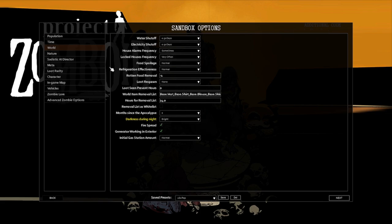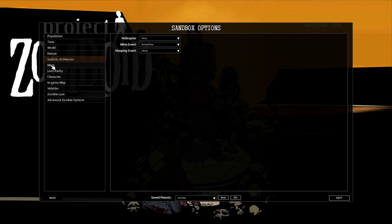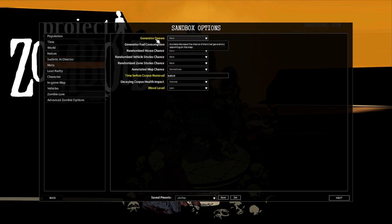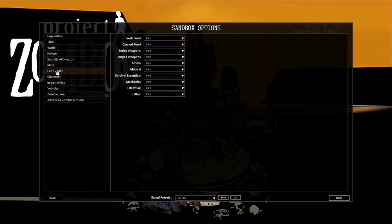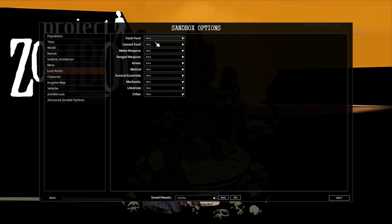This is also compared to APOC settings. Nothing to nature, no sadistic AI, just the helicopter once. Generator spawn is set to rare — that won't make too much of a difference. Time before corpse removal is 120; the default is 216. Blood level is set to low because there's going to be a lot of blood. Loot rarity is set to just rare — that's fine.